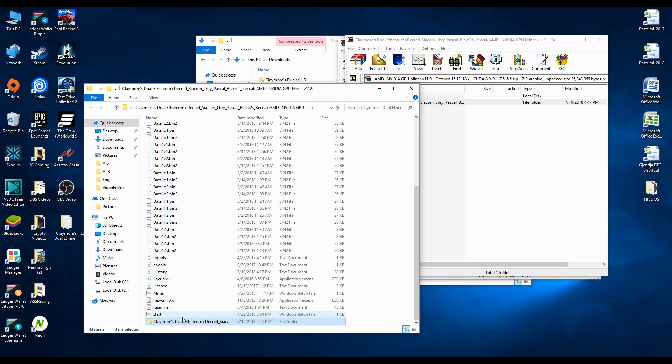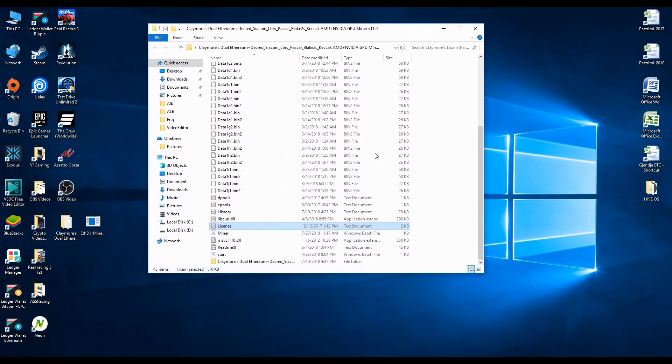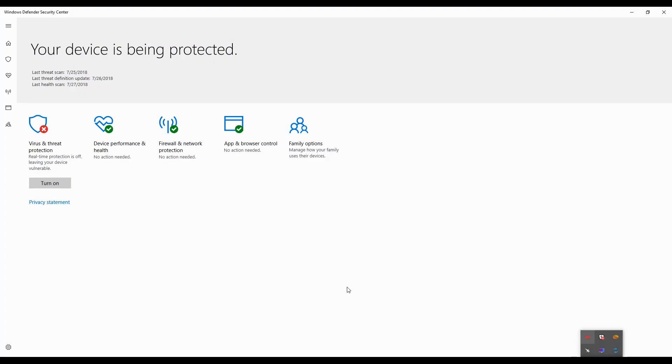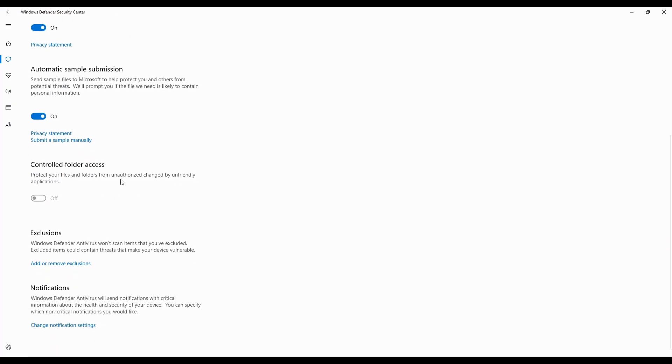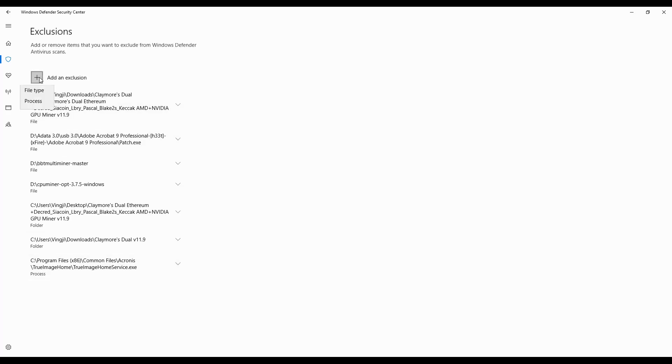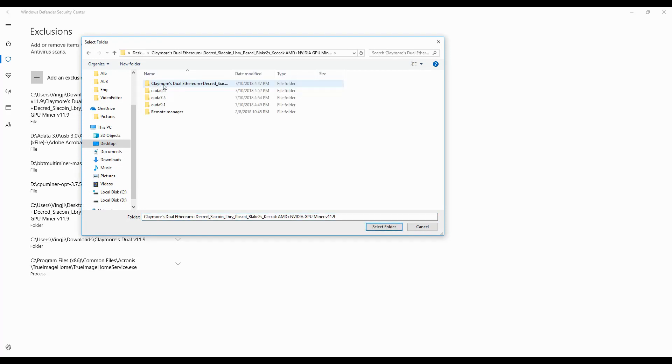The reason we extract it back into the original Claymore folder is because we added that folder to the Windows Defender exclusions, so Windows Defender will not check any files inside it. To be even more sure, go back to Windows Defender, go to Exclusions again, add the newly extracted subfolder as well.